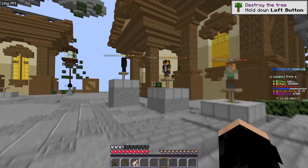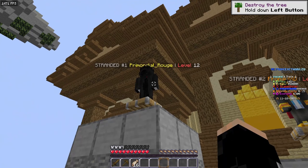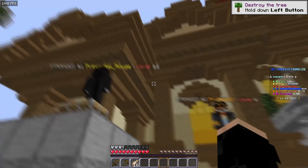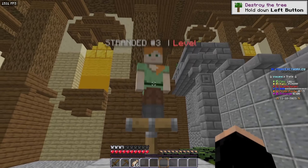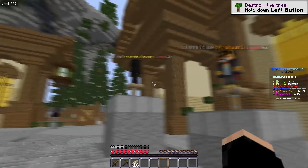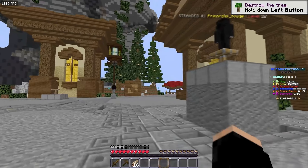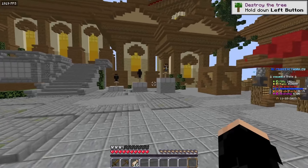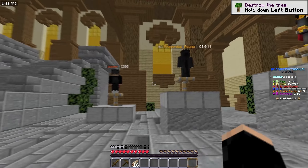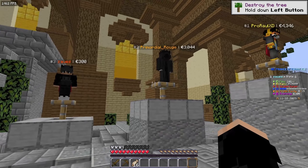Out the back of the spawn is the stranded leaderboard — it basically tells you who's top one and their level, who's top two on their level, and who's at the last spot. There's two people at the moment. I also just like to add that this one is honestly clean in my opinion. Then over here is the money leaderboard.